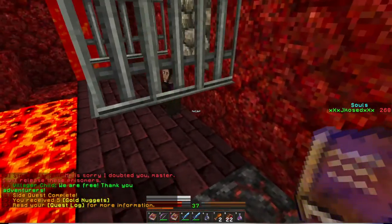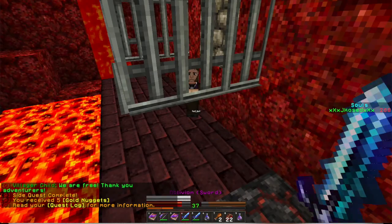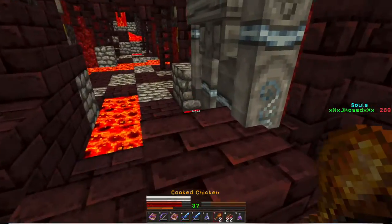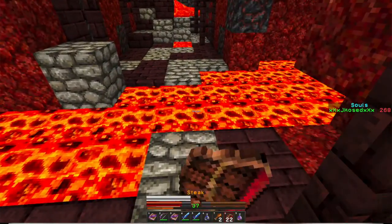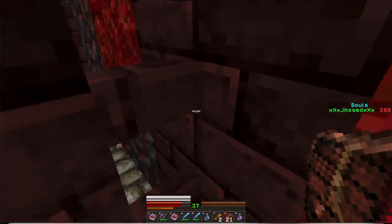A villager says: 'We are free — thank you, adventurers!' I can only trade with adult villagers. We completed the side quest. Going to eat my steak. I think we are ready to go fight Herobrine. Let's go back into the castle.